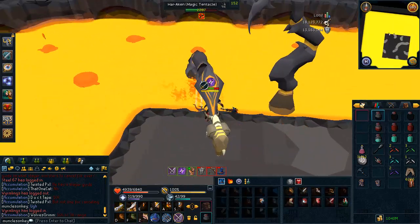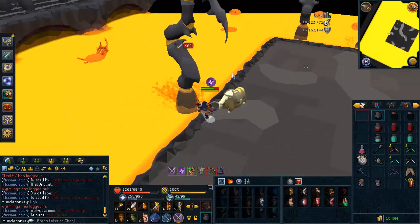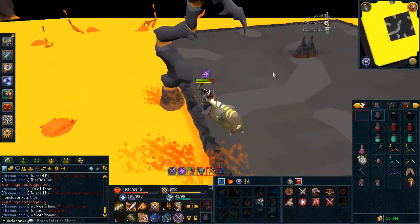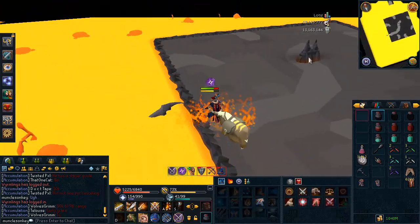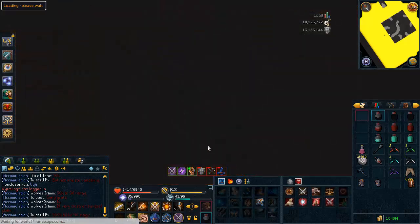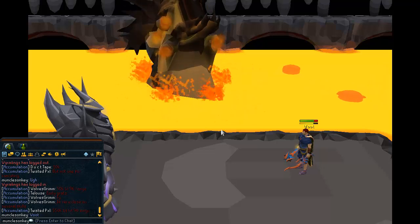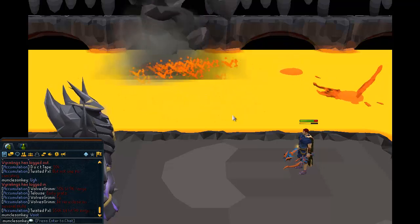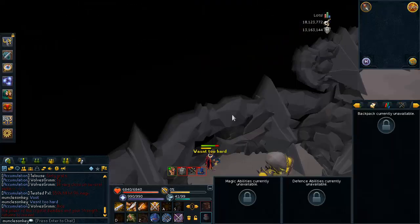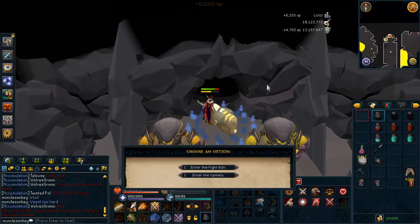Eventually you might need to eat a little bit because over time the tentacles wear down your life points. If you want, use a constitution crystal — you should have one left — and that will heal you a ton. Har Aiken spawns right in front of me and he's dead. I chose to get the Kiln cape even though I already have one, just to have a bank space for it. Onyxes are only worth 3 mil and I didn't really need the money, so I didn't take the onyx.